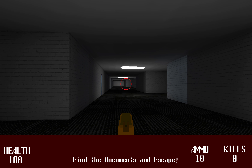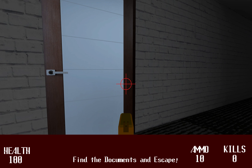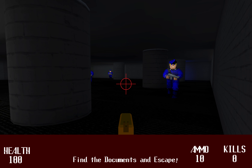We begin our walkthrough. Basically we have to find the documents, like it tells us before, and to do that we have to find certain keys so we can open certain doors.